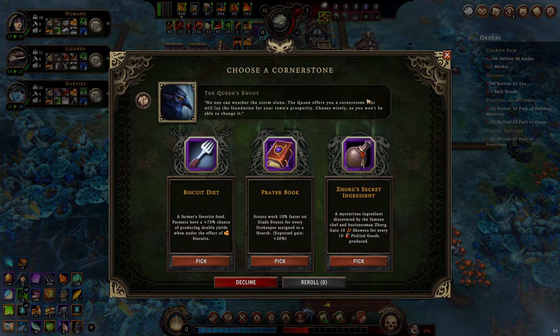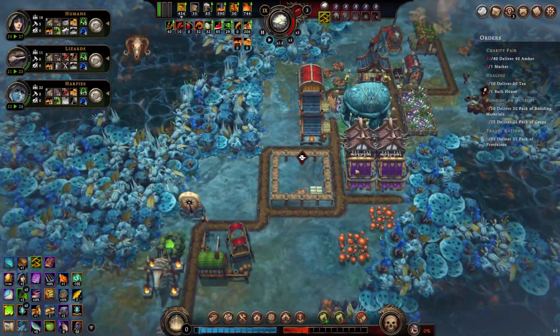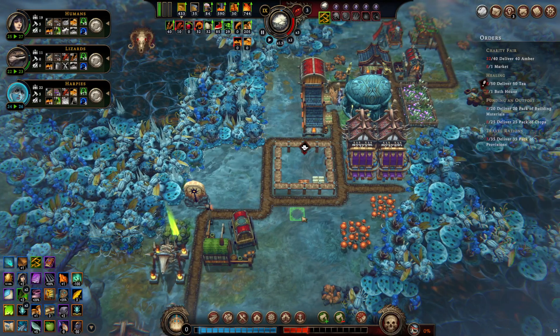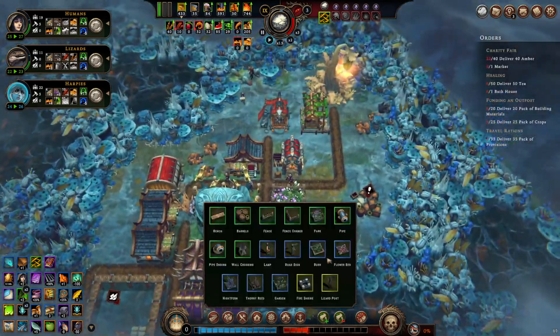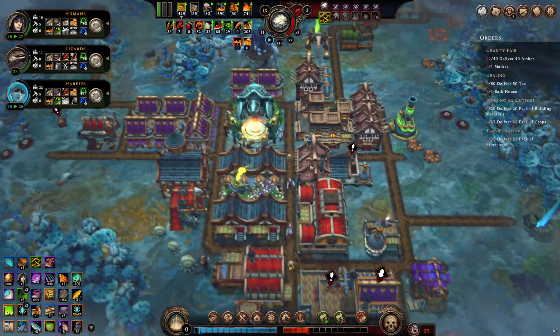We have our final cornerstone of the game most likely, and they're all pretty bad. Well, if this was 'gain 10 pickled goods for every 10 skewers' that would be amazing, but it's not. I guess the prayer book is the only one that's actually useful — the speed at which you deal with late events is really nice. But it's not really relevant since we're probably about to win.